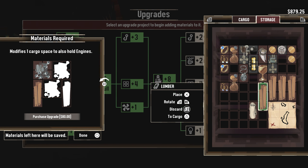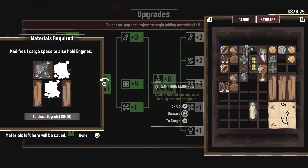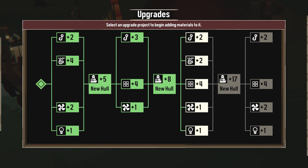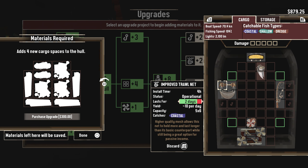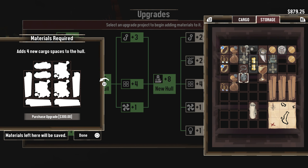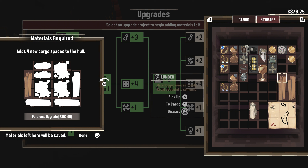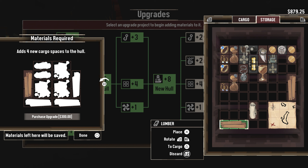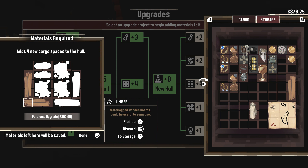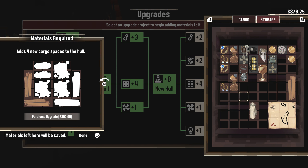Let's see what all needs wood and everything else. We have space here. What would be the next thing we'd want — cargo space, I think? Sure, why not. Oh it feels so good when you can do this and get a lot of the stuff out of storage.